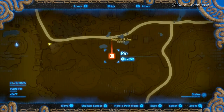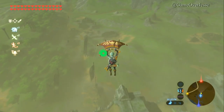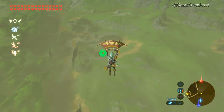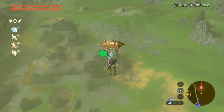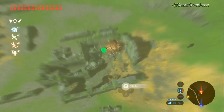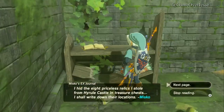We can see the first location here: the southernmost building and outpost ruins. The easiest way to get here, if you're not already close, is to warp to the Great Plateau Tower. Look directly east and mark it on your map — you'll easily be able to glide straight to it. From here, you will read a book that gives you the location of every single mask.